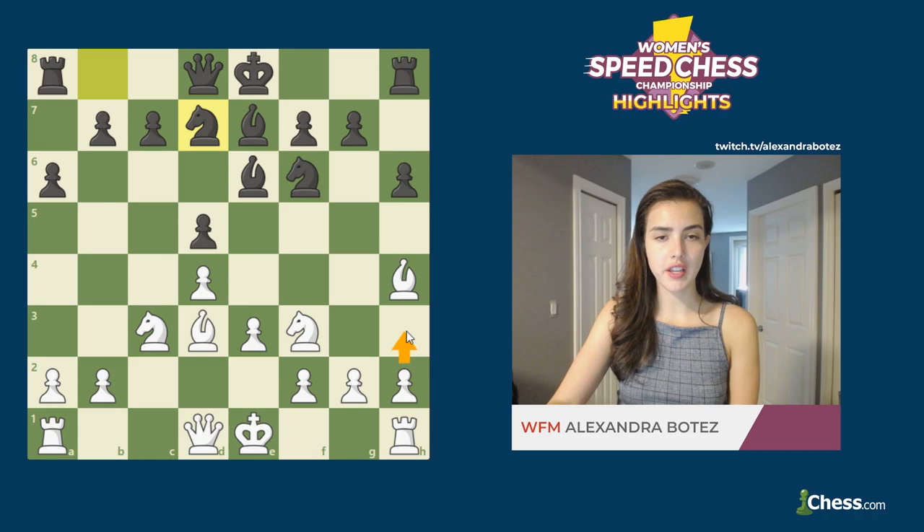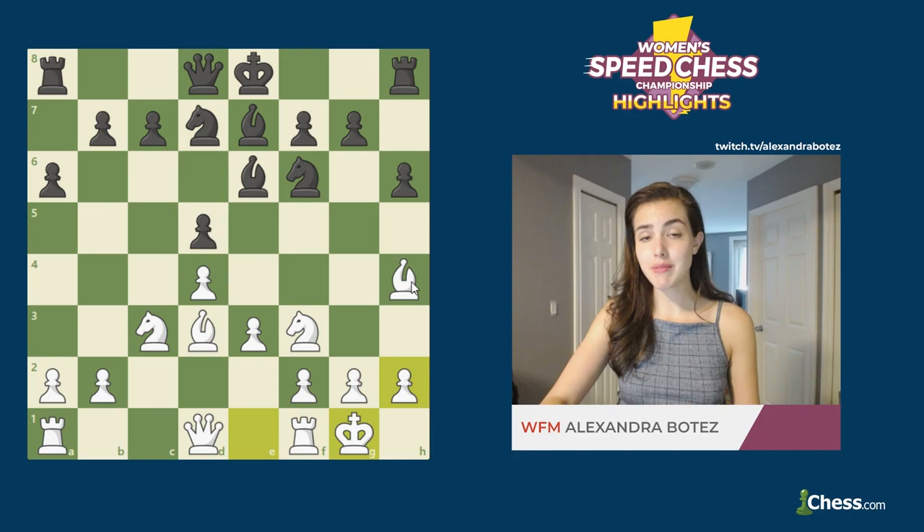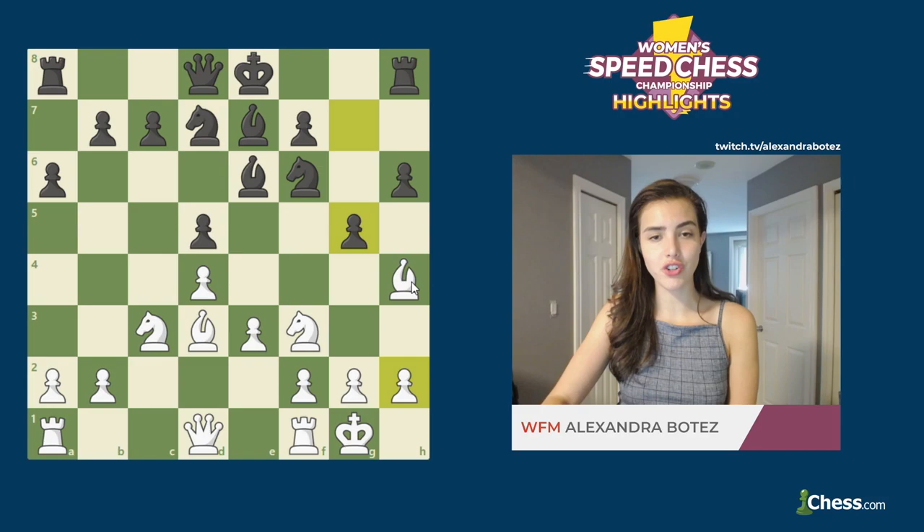What she could have considered instead is playing h3. The idea behind this is that it's going to provide a safe haven for the bishop later on in case it gets pushed from the h4 square and she wants to keep the bishop pair. She castled instead, and here Gunina played a very aggressive move that is very common to Rapid or Blitz style chess. Maybe this wouldn't work in a classical game, but g5 is how she continued here.